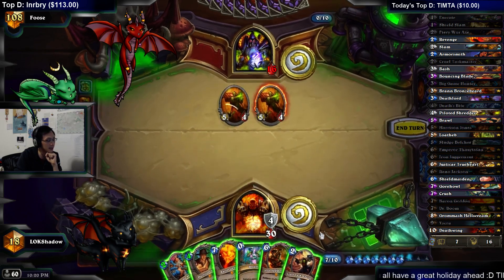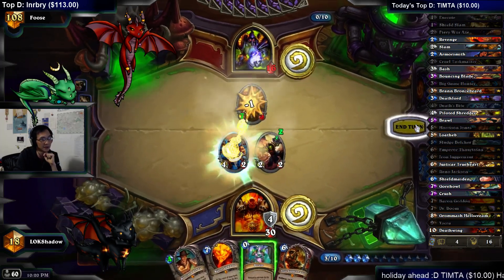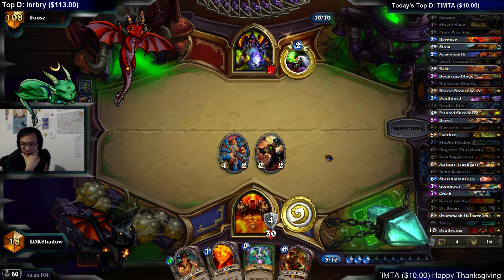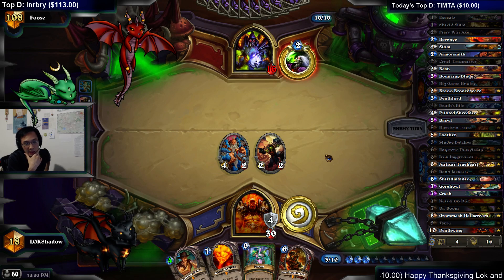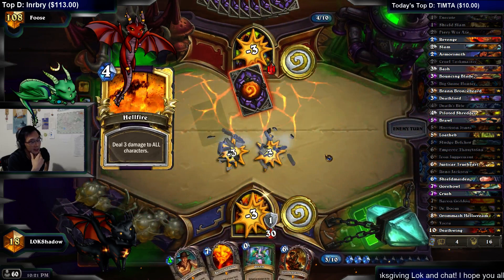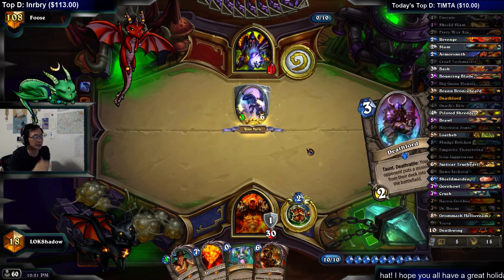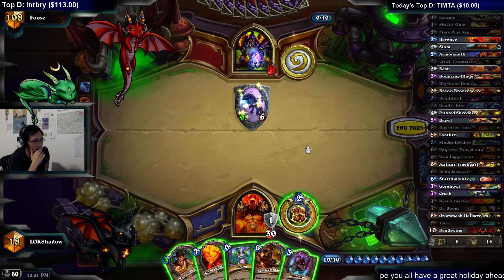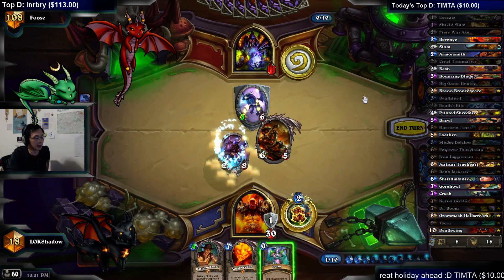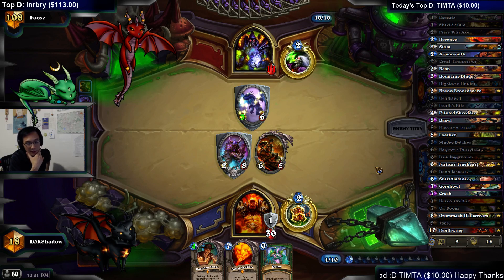I think we slammed this. This deck doesn't actually run any BGH targets, so we'll go ahead and task BGH this. Why not Dream Reno? It's fine — I don't really need to Dream Reno. If he's going to burst, he's going to have lethal burst — he's not going to partially burst this down and then we can Reno. I'm a little bit worried because I don't have any actual answer. If he decides to drop Malygos here, that might be a problem — we don't have removal for Malygos. Eight cards left.